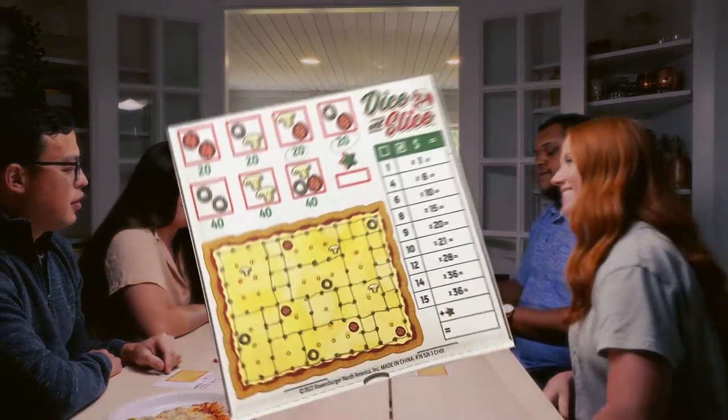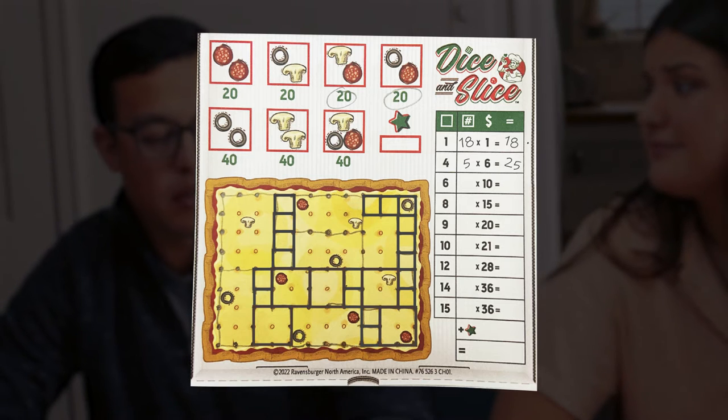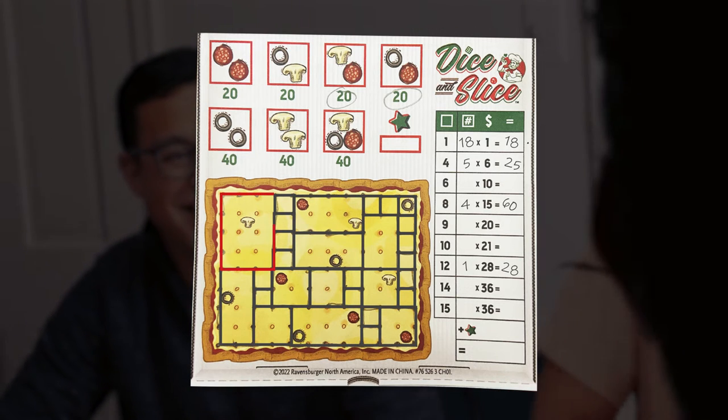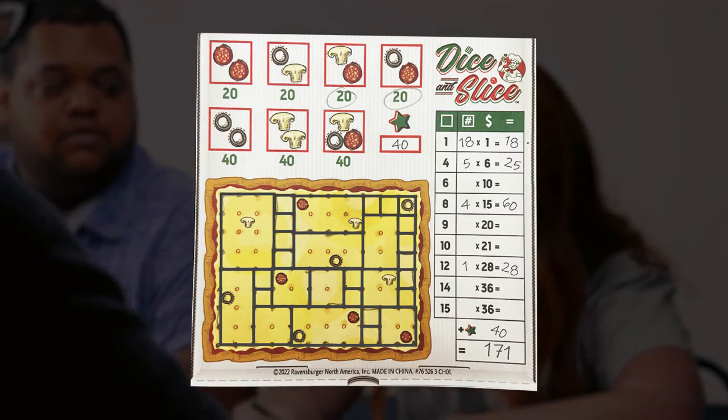The game continues until one player's pizza is fully sliced up and each piece is of a scoreable size. Each player counts up their finished slices of each size. Earn points as shown in the score guide on the right. The bonus toppings are added to the final score and the player with the most points wins!